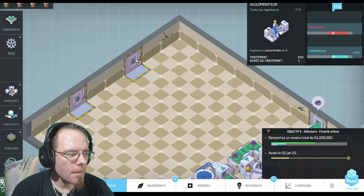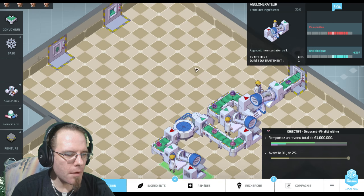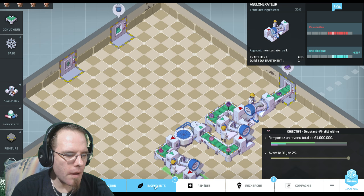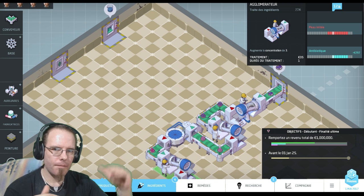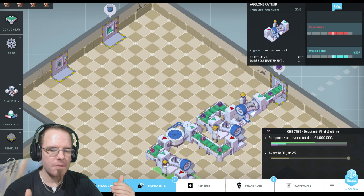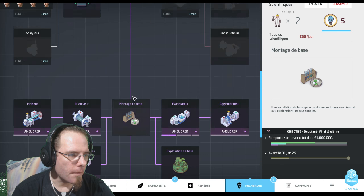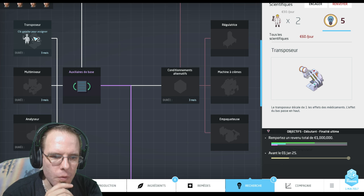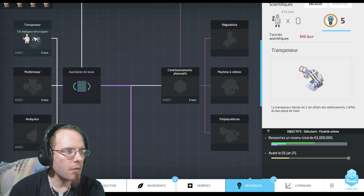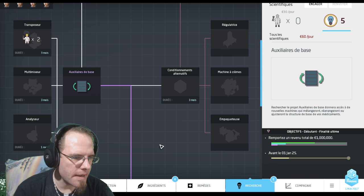Je fais passer jusqu'à 12, donc évaporateur puis agglomérateur : 3 plus 1. Maintenant j'ai mon antibiotique. Dans la même chaîne, il va falloir que je mélange l'antibiotique avec l'autre effet. Je vais acheter ici. L'autre effet c'est l'anti-inflammatoire, je vais l'importer ici et il va falloir que je le fasse rentrer dans cette chaîne. Pour le faire rentrer dans la chaîne, il va me falloir un multimixer. Au niveau de ma recherche, je vais devoir aller chercher le transposeur.